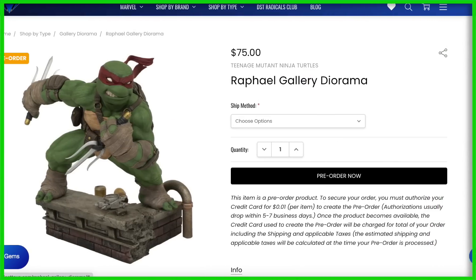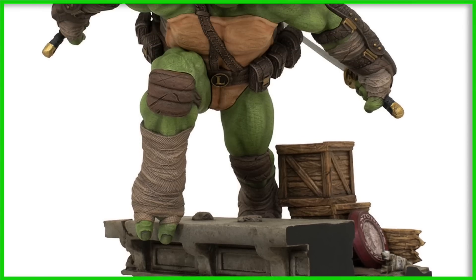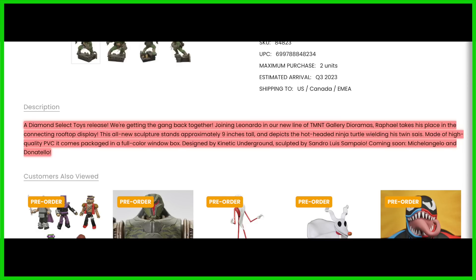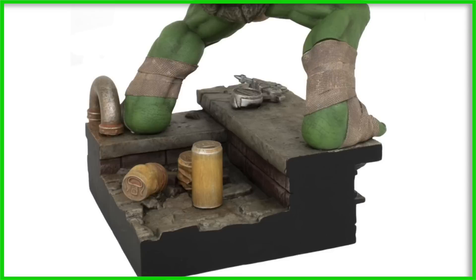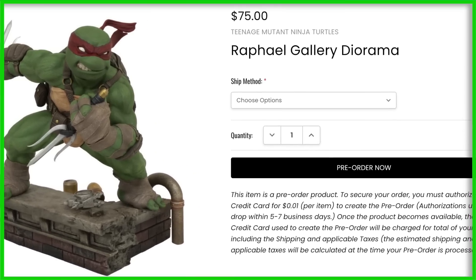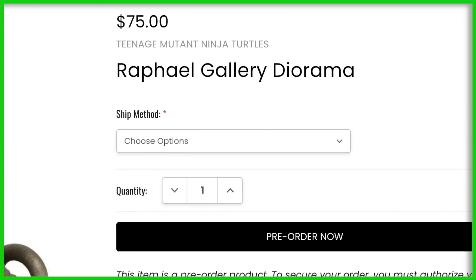Let's move on over to some Ninja Turtles collectibles news. First up, we have the Diamond Select Raphael Gallery Diorama. This is the second turtle in their line so far — they originally came out with Leonardo, and now next up we have Raphael. He kind of looks a little bit like an IDW Comics Ninja Turtle, which looks pretty cool. The description says it joins Leonardo in the new line of TMNT Gallery Dioramas. This all-new sculpture stands approximately nine inches tall and depicts the hot-headed ninja turtle wielding his twin sai, made of high-quality PVC, packaged in a full color window box. Coming soon: Michelangelo and Donatello.